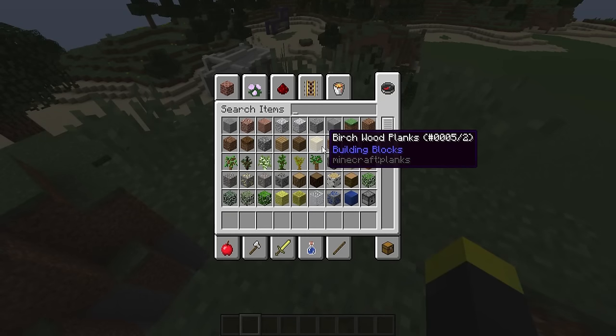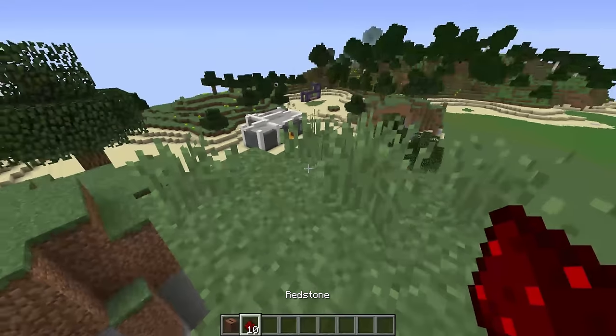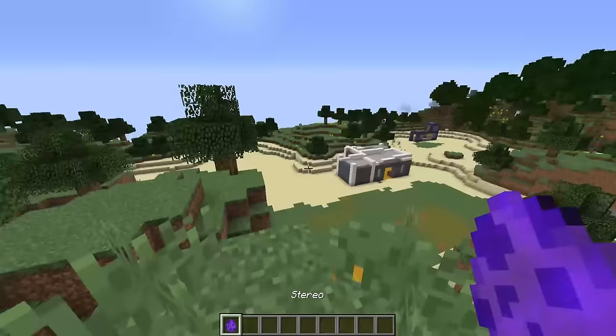So we have to first take a jukebox, together with 10 pieces of redstone. There we go — we can drop them together on the ground to get ourselves this stereo.